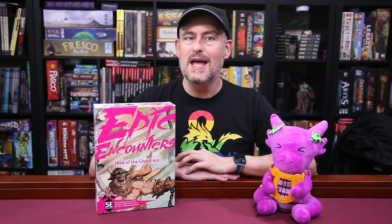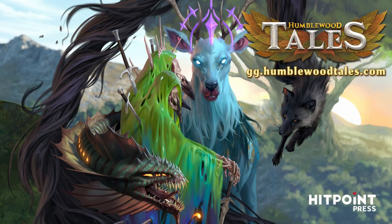Also, if you missed the Kickstarter for Epic Encounters Local Legends — which gives you 10 fully realized taverns to add to your regular campaigns in the high quality Epic Encounters style — you can still submit late pledges using the link in the corner of your screen or in the doohickey down below. To learn more about it, you can check out our preview video, which is now up in the corner of the screen, and don't forget to check out the Humblewood Tales Kickstarter using our links — you don't want to miss out on that one.